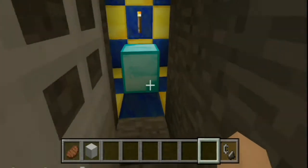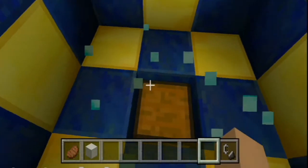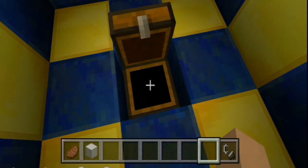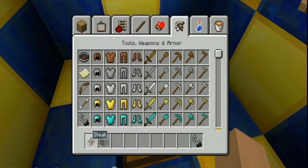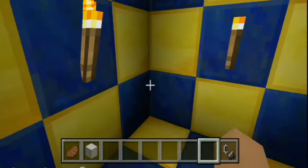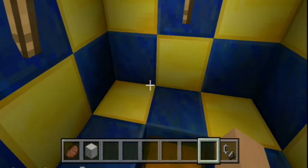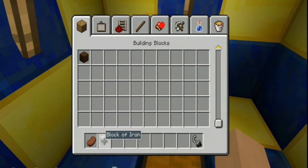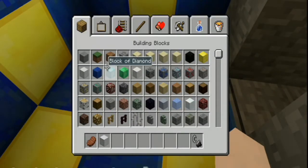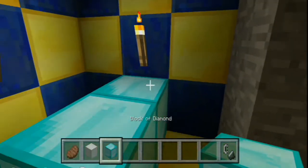This is a diamond block. Stampy added this in because it was his first diamond block. I'll just break that — there's a chest underneath full of diamond: diamond horse armour, golden horse armour and iron horse armour. Can you see the slime? If you go up and down like that, that's how you can control it. Instead of making stairs, I can just get stairs now. I'm going to be nice and put the diamond block back.